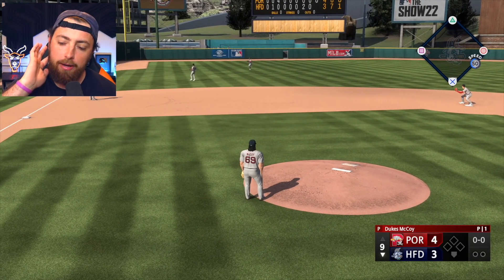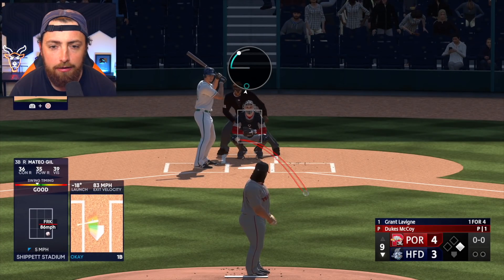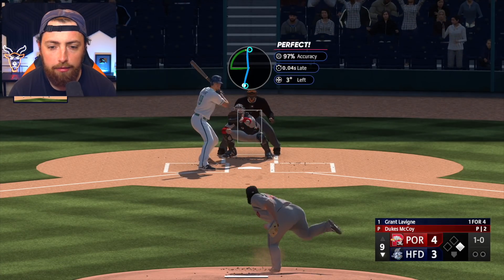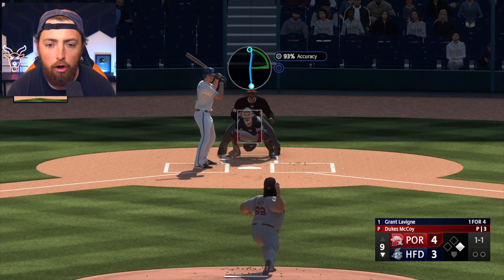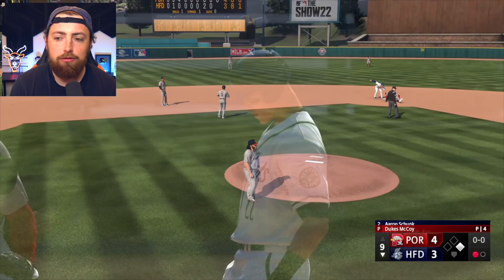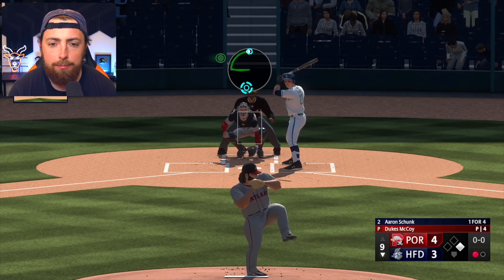Oh my god, we give up a leadoff base hit, dude. We cannot choke. I'm pretty sure the Yardgoats are leading the division too, so we gotta make sure we win this game. But yeah, I'm pretty sure I can't even choose a knuckleball anymore. Apparently there is a certain thing you have to choose when you're creating your character to actually choose the knuckleball, and I didn't do it, which sucks. Our second baseman just got absolutely demolished right there.